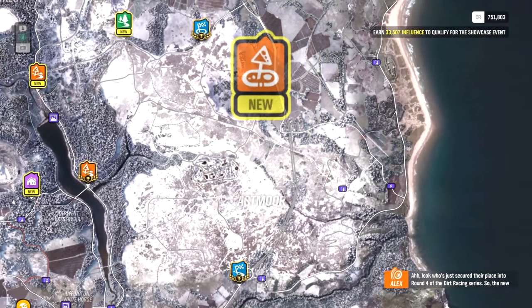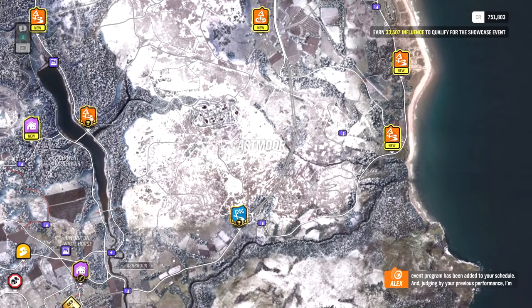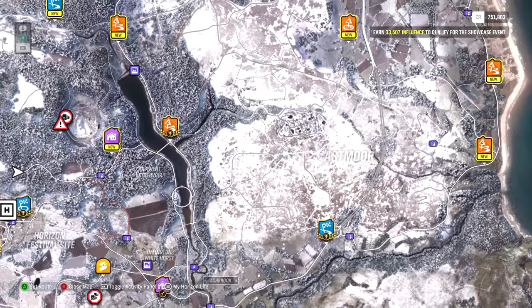Oh my god, we just got the RS200! I have to get in that car — it's got one of the absolute best turbo noises out of any car in the world, and it's a quick nimble thing. We've just secured a place into round four of the dirt racing series. What's nearby? There's a new house — 350,000 bucks. We can afford that.